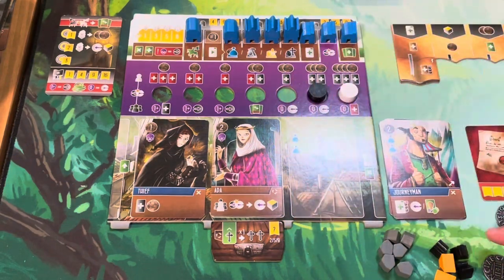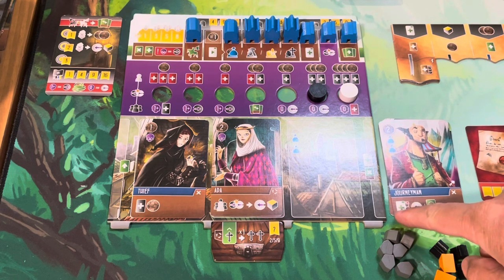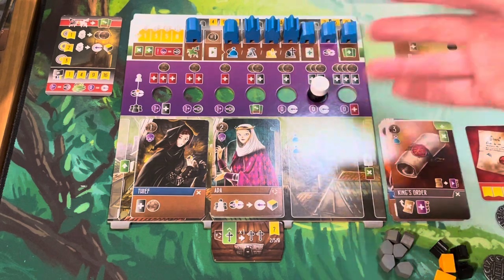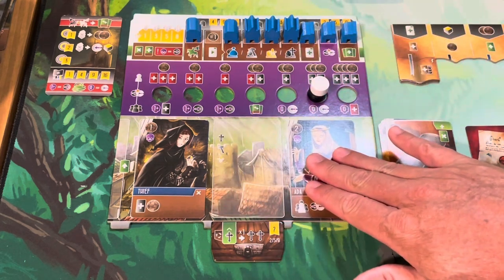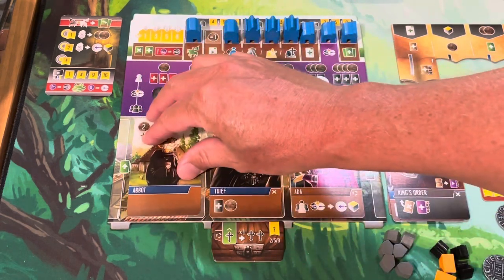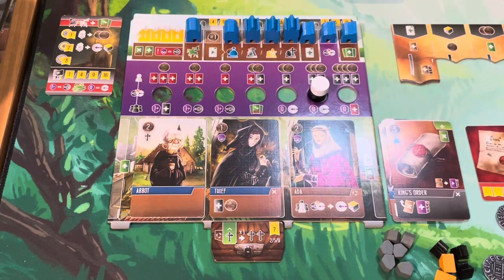For our turn, the Journeyman comes off. I choose to pick up a King's Order card with this symbol, and it will effectively fire off a collision at the end of the round. I bring the Abbot out here. I'll have two movement and two wild symbols to make use of shortly — a pretty low-key turn for me.